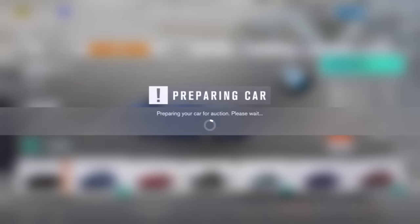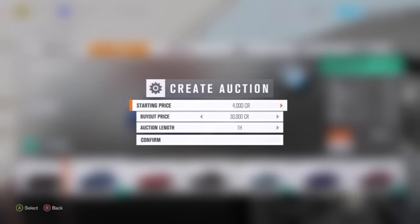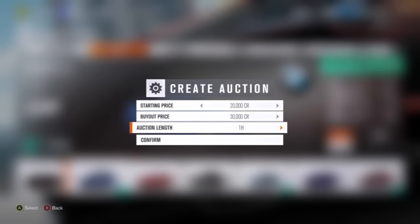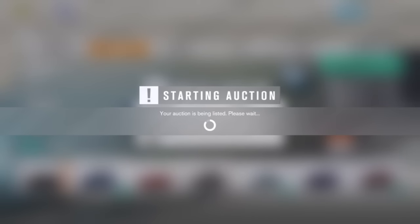So you go 'auction car,' and then you can choose the buyout price. I'll make it $30,000, and I'll just make the starting price $20,000. And one hour is what I would put because it will go on the hot deals faster, which is where people go to see the cars. So just go confirm, and then it will say your auction is being listed, please wait. So you wait.